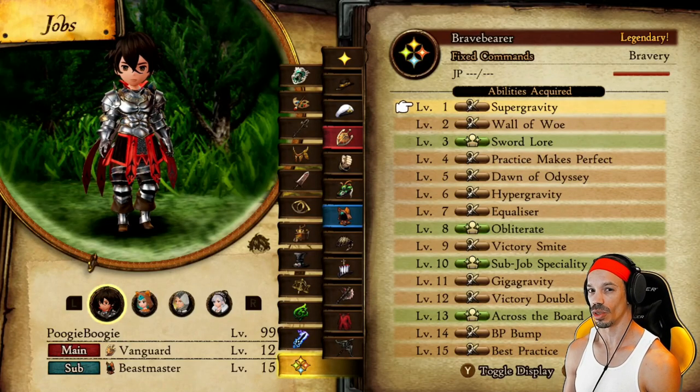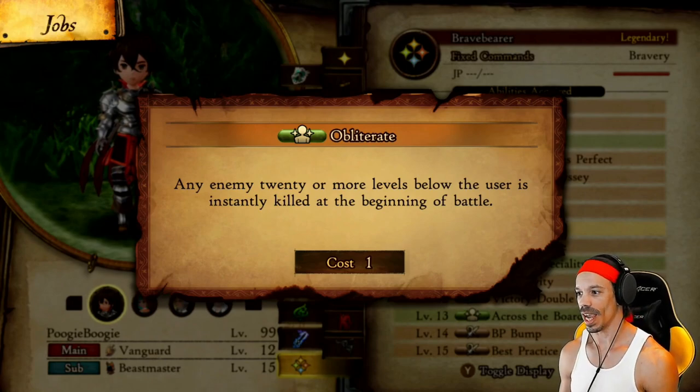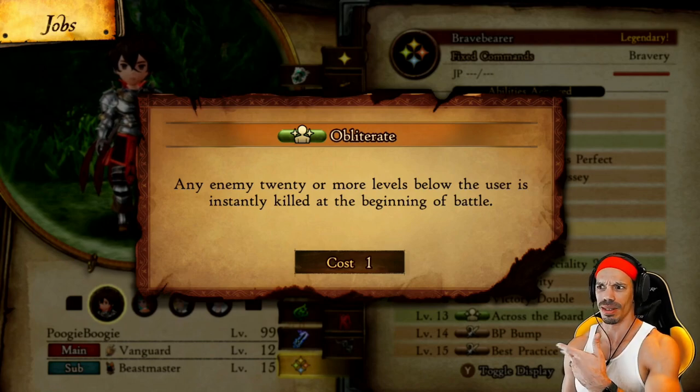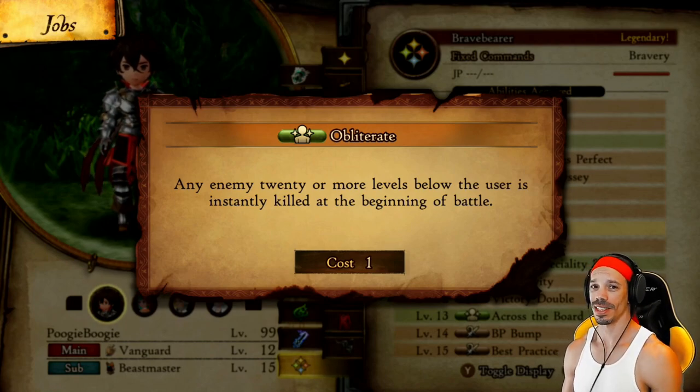And for maximum efficiency, you want to make sure you use Brave Bearer's Obliterate. Any enemy 20 or more levels below the user is instantly killed at the beginning of battle. Makes battles like literally nothing — it's like the game plays itself.